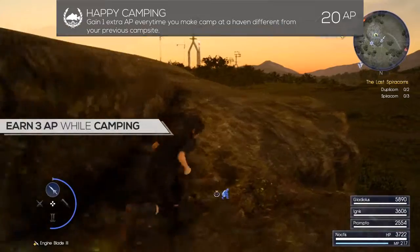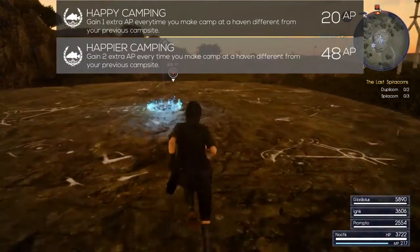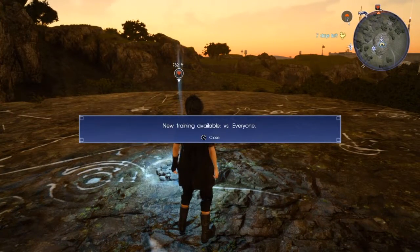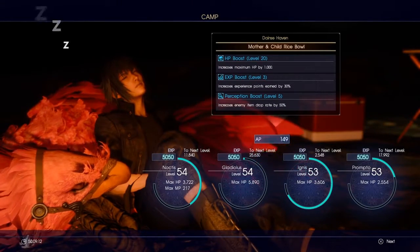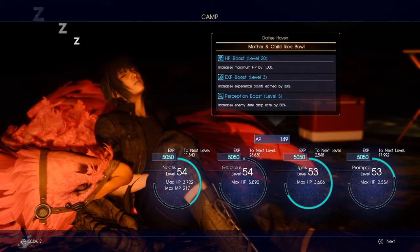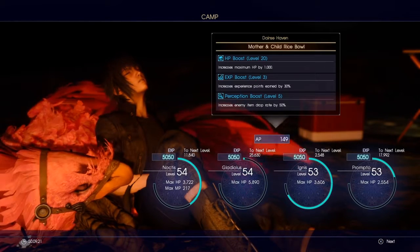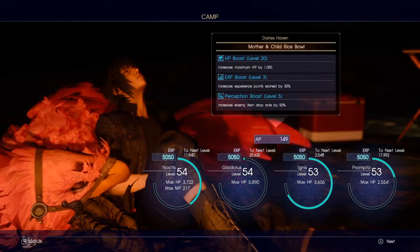In order to level up in Final Fantasy XV, you need to spend the night either in an RV, a hotel, or a haven. To level up quickly, you always want to try to at least double your experience gain by visiting the hotel in Golden Key, for example, but there are occasions where the game makes you sleep at specific locations, some of which are havens. You can earn up to 3 AP each time you make camp after unlocking both Happy and Happier Camping. If you complete all 10 tours this will earn you an extra 30 AP from the camp, but keep in mind it costs 68 AP to unlock both nodes, so it might not be worth the trouble if you only camp when the game forces you to.